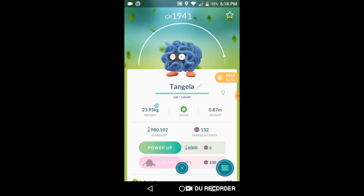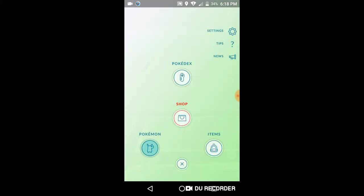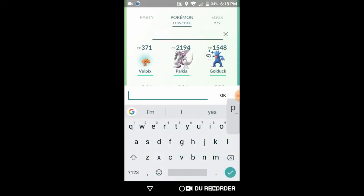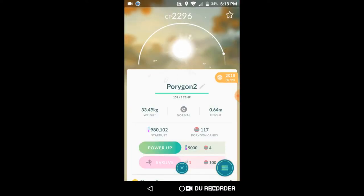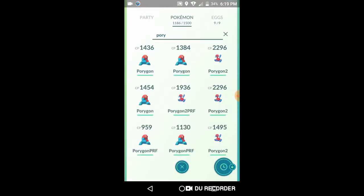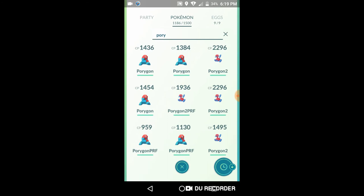We were hoping to see its shiny form, but it came a little early, so we were kind of hoping to see shiny Tangela or shiny Forretress or anything like that. I believe Forretress was already available — I have to just remember. My Forretress is going to be the perfect one that I'm going to evolve sooner or later. I have two Forretress with the same CP.